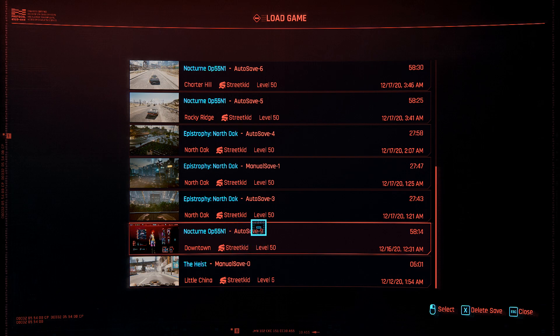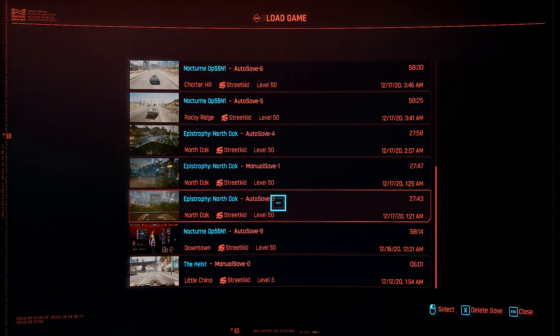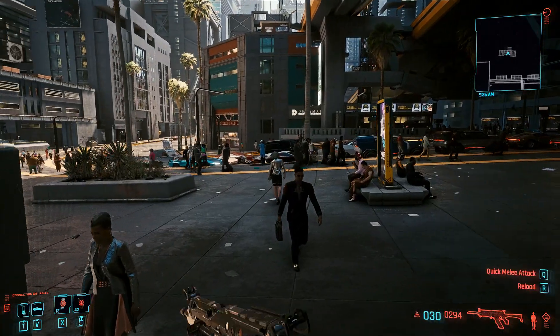See Autosave 9 — it will show your folder here. Click on the file and we are back in the game.